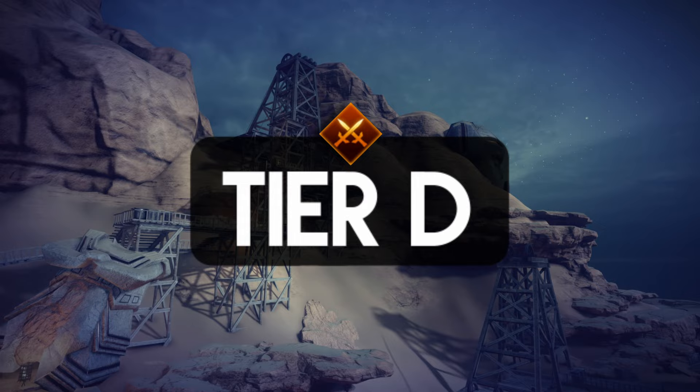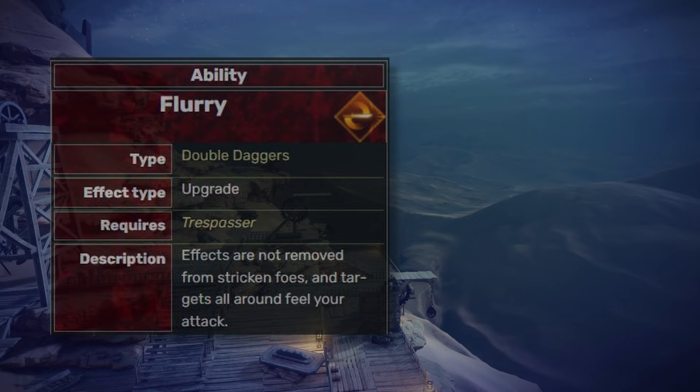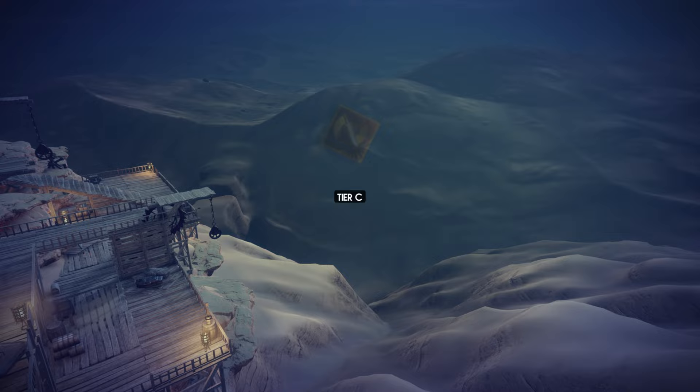The Spinning Blade hits fast and deals multiple attacks in a short time, which works really well with masterworks such as the heal-on-hit type. The Fury spreads negative effects to nearby enemies and barely deals any damage, which should be on the tier C list.